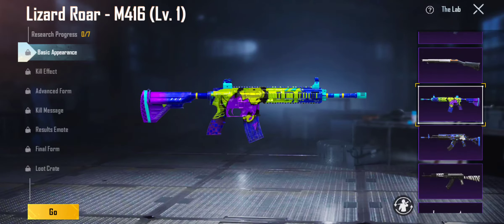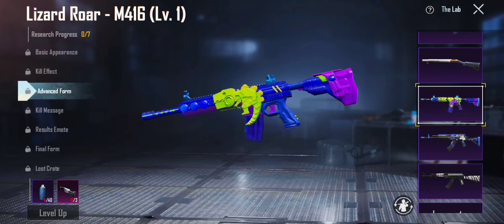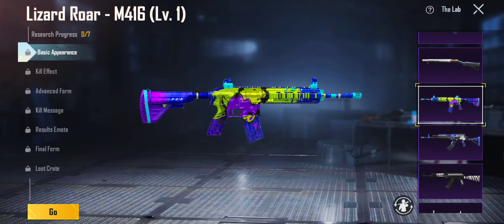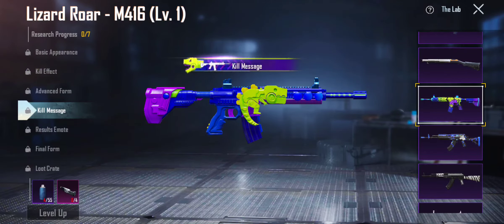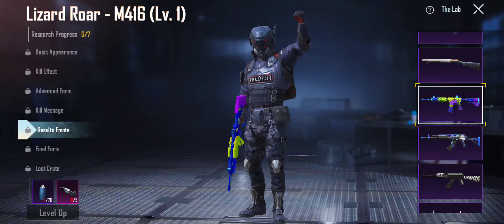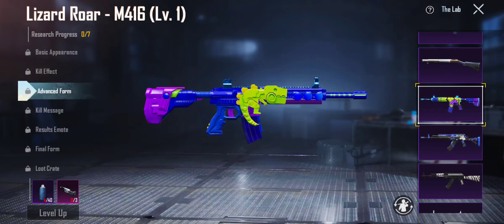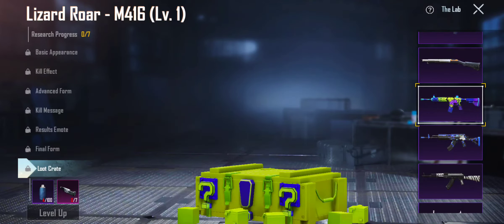We got the Lizard Roar — this one has to get an 8, a good 8 for this. Advanced form — you can see how they change it up, so good. It looks so different. We got kill message, result emote — nice. Final form — damn. Give me advanced form and that's good. Some final forms are just too much — like who would even want that, that's way too much. And then loot crate — ooh, that's cool. It's a drop!